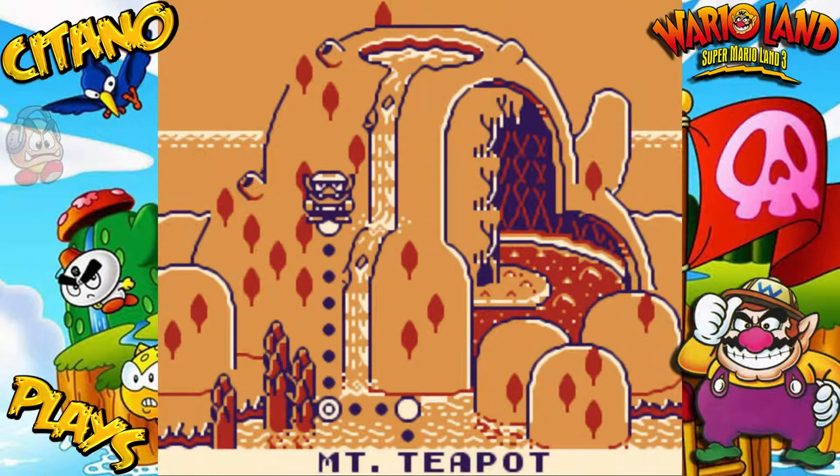Welcome to Wario Land, Super Mario Land 3! We're at Mount Teapot. This area has been different — it's more of a water-based world, at least in the beginning, but now we're going to climb up the mountain, jumping upwards and upwards to reach the sky. Because sky's the limit, isn't it? Well, is it? We'll find out. Let's go for the next course.